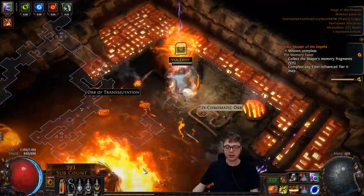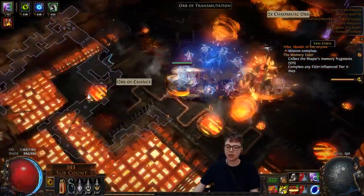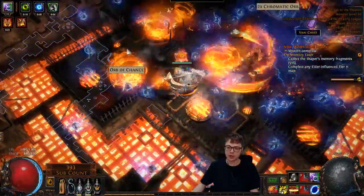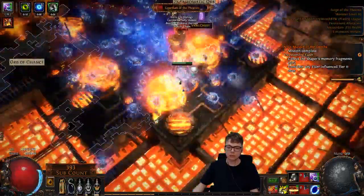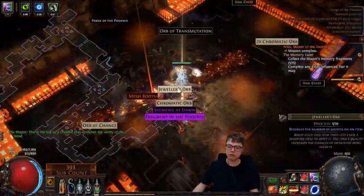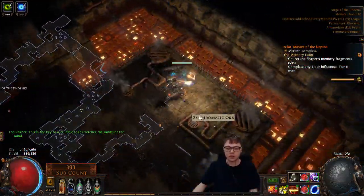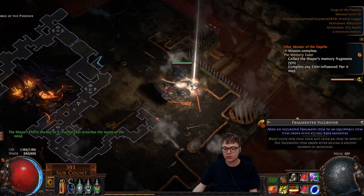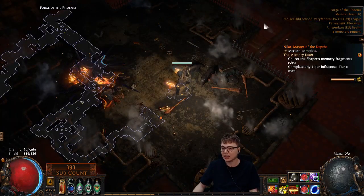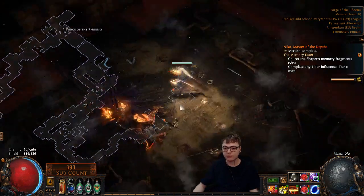For super mobile bosses, this is where you're kind of like 'I wish I had Chain Reaction,' but otherwise I don't miss Chain Reaction at all. The trap trigger thing hasn't been an issue — running Cluster Trap hasn't been an issue. Some people have been saying 'you can't run Cluster Trap on Scion, you haven't got enough trigger rate.' It's fine, it's honestly fine. If something is really fast and zigzagging around maybe it'd be an issue, but I've never had any issues with it.